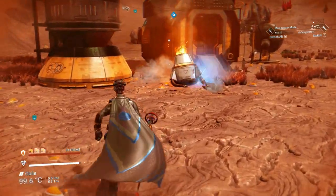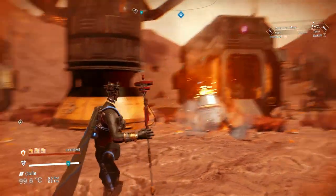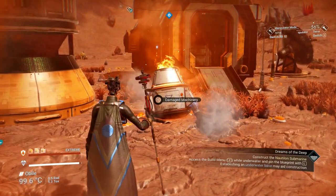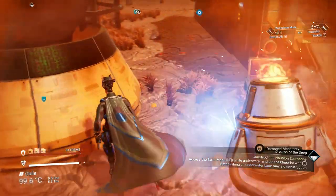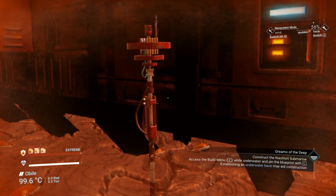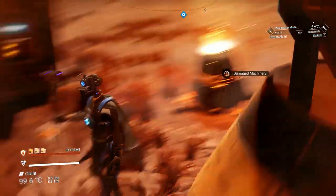Here's another case. Often by buildings there are these structures, and in between you'll find damaged machinery. And when you walk close to it, it will show the buried technology module. You can find a lot of buildings by using the signal booster, and you'll often find buried technology by these damaged machinery.